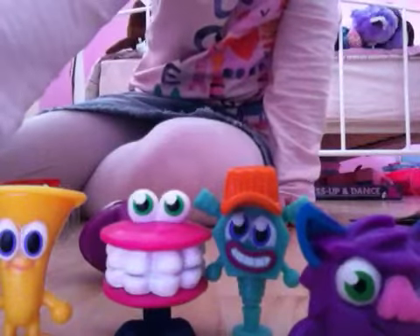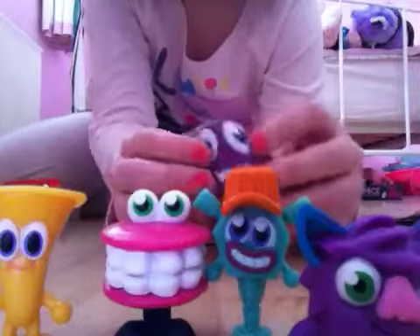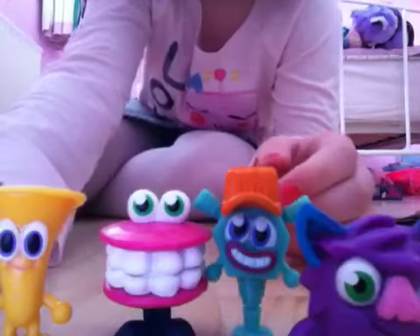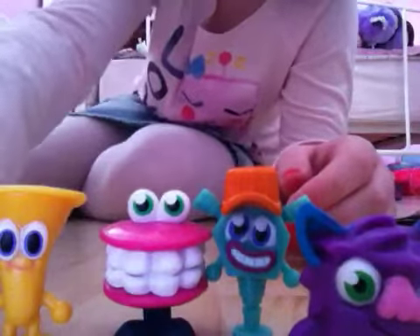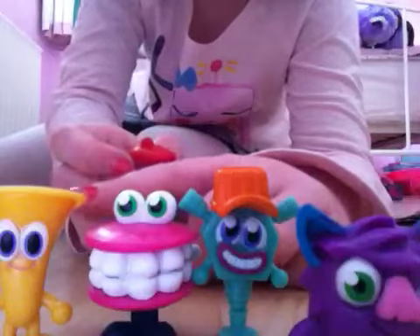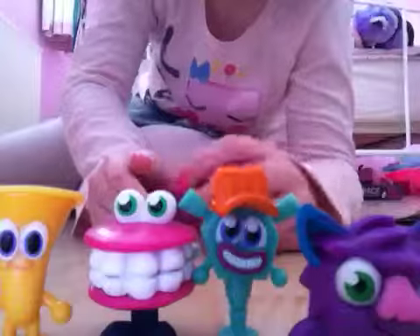Jesse over there. So in my Mashems I got Iggy, and then I got surprise moshling Jesse. In my blister pack I got Shambles, Jada, Ruffa, and Oompha. Thanks for watching, see you next time, bye!